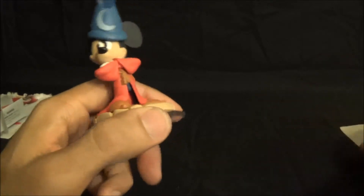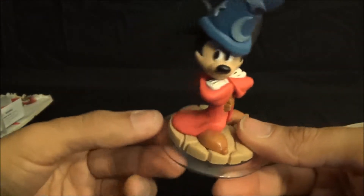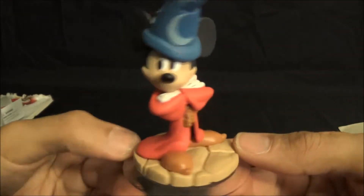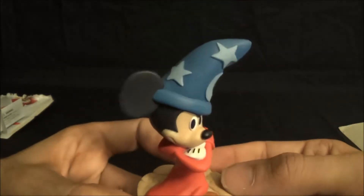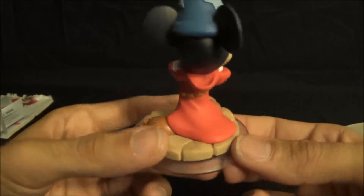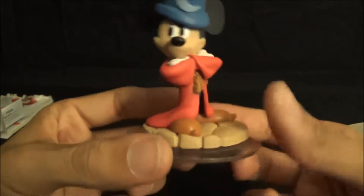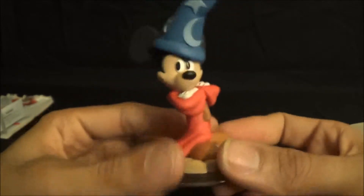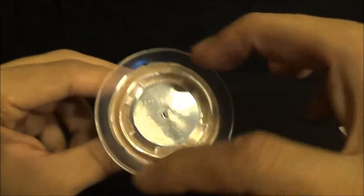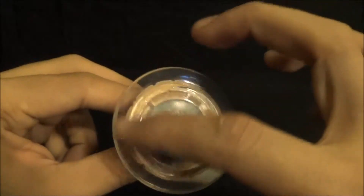Here is the figurine — really awesome looking. This is probably going to be my favorite out of the Infinity game characters. Mickey is looking great with this sorcerer hat. Really good for the kids because you recognize these characters, and it's really nicely detailed.